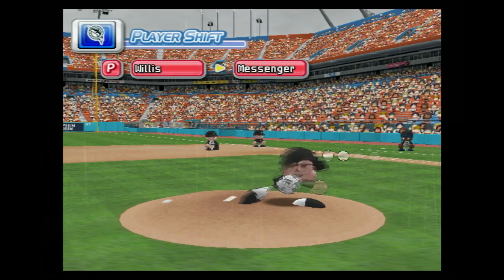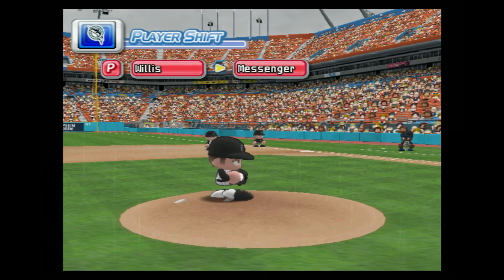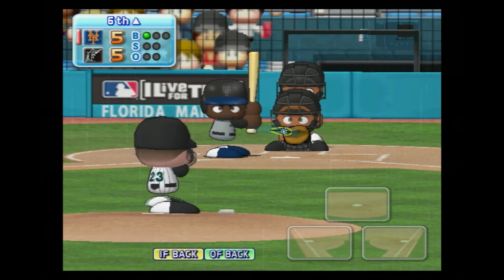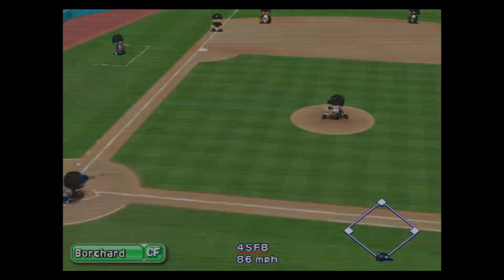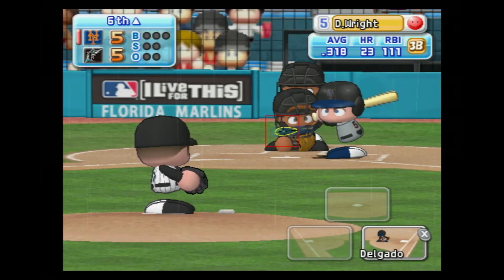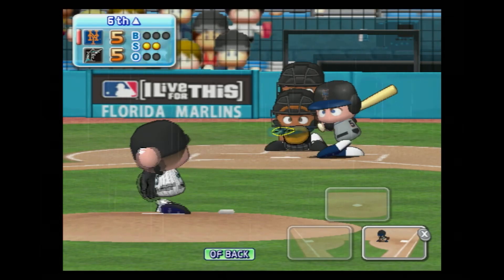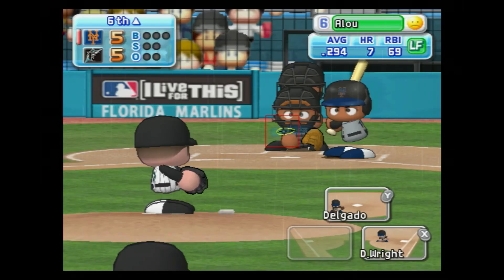Timeout — the Marlins are putting in a new pitcher. Randy Messenger is the second pitcher for the team to take the mound in this game. He's set to deliver the first pitch — just missed the outside corner for a ball. Delgado is looking at the pitches very well today. Delgado gets a base hit to center field. Wright — that's a strike, count 0-1. It's a strike, he's behind in the count. Going to right field — drops in for a base hit. Gets a base hit. There are no outs with the go-ahead runner on base.